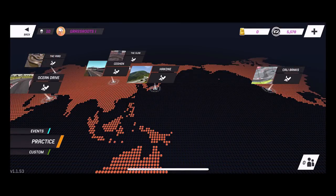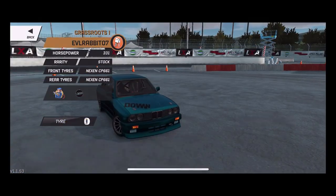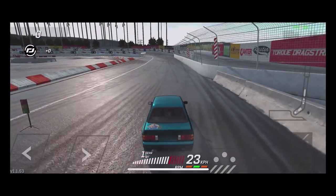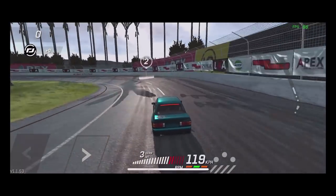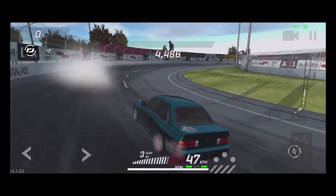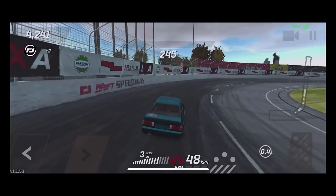Before we end this episode, I mentioned there is now a clutch kick, so we're going to go to practice at Cali Banks. The clutch kick feature — all you do is double tap the gas. We're going to get up to speed, get into second gear, third gear, start sliding, get off and back on real quick — double tap — and see it just instantly kicks out. They do have a clutch kick now.